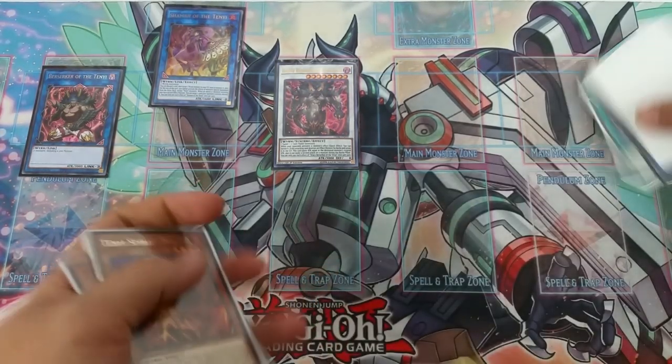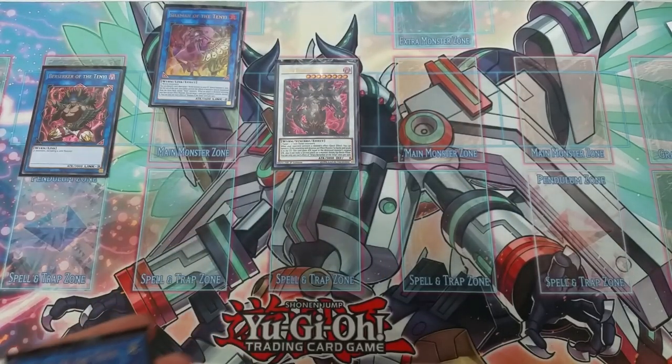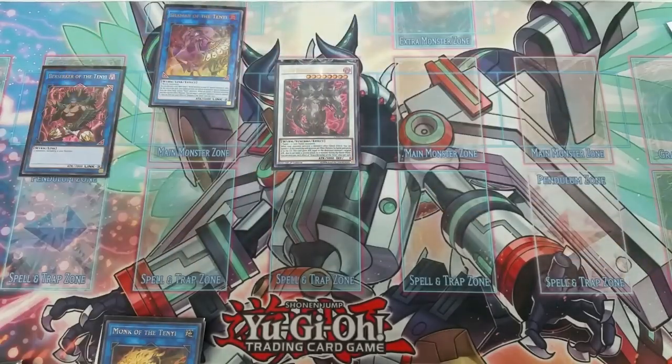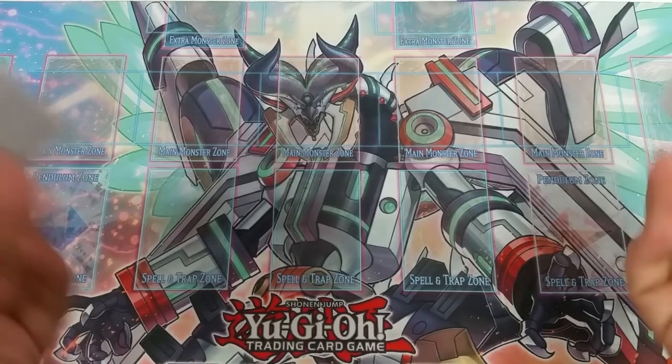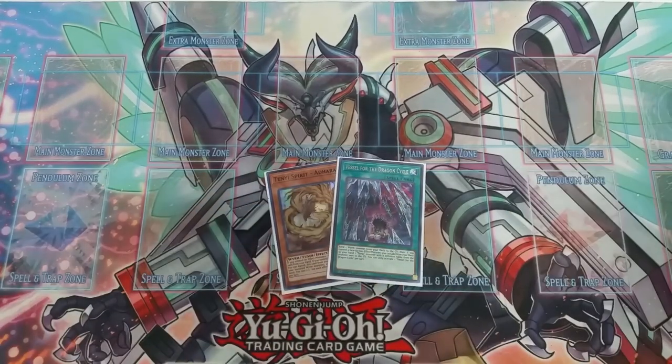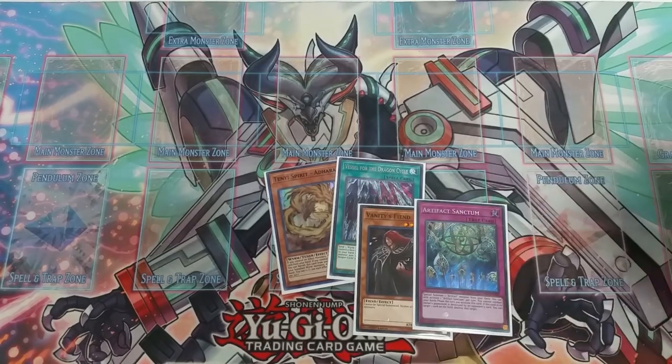Now I'm going to show you the same combo but with some side deck cards. Since this is mostly a going second deck, you'll usually win game one, and game two they'll make you go second if they're smart. Something I like to side in this deck is Vanity's Fiend and Artifact Sanctum — either of these is fine because it'll stop 99% of opponents.